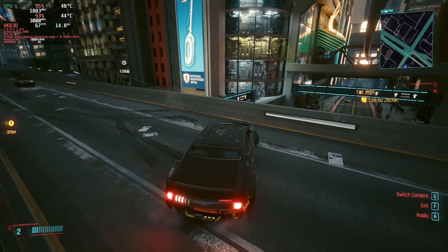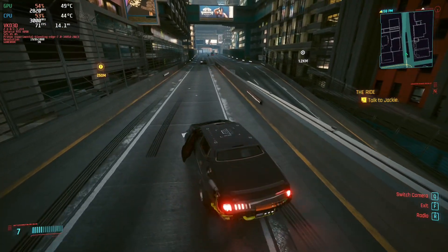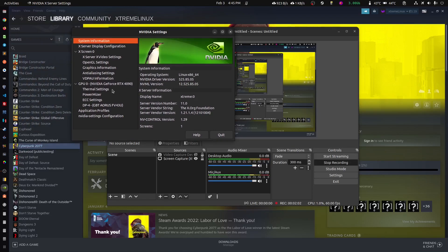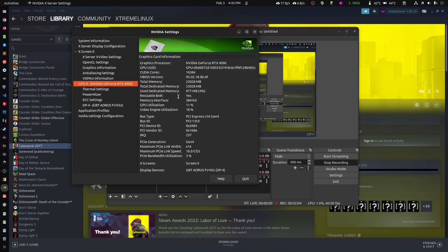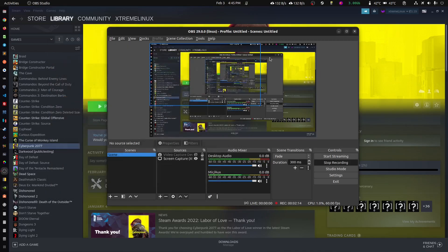Every time I say the average it seems to dip, but you get the gist. Let's double-check that we're using ReBAR — clicking here and there it is: Sizable Bar: Yes. Now let's continue without ReBAR.